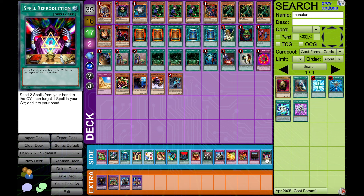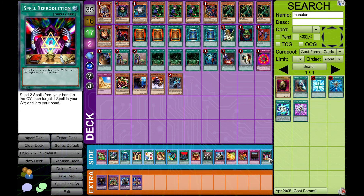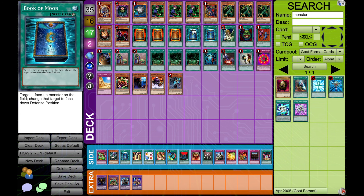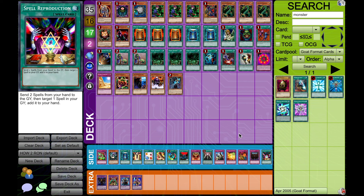And then lastly, I've got Spell Reproduction. If we're discarding two spells to do the stuff we do in this deck, we're probably going to lose. I would rather just play two Shallow Graves than this, because that's really all this thing's going to do anyway. I don't think Spell Reproduction belongs here — I think you're probably discarding Spell Cards that could be doing more important things almost all of the time.